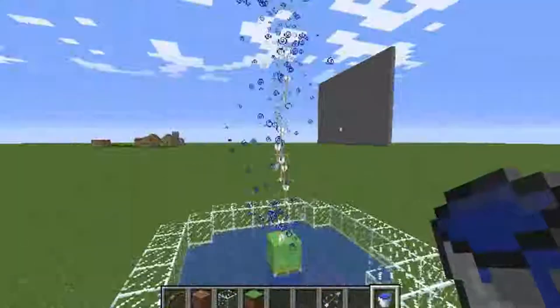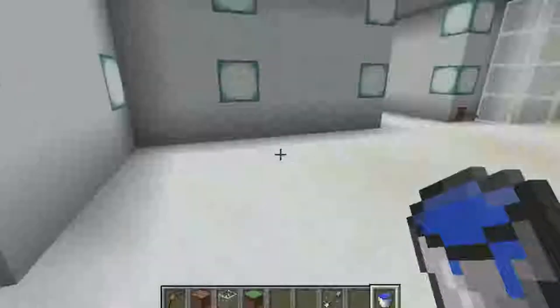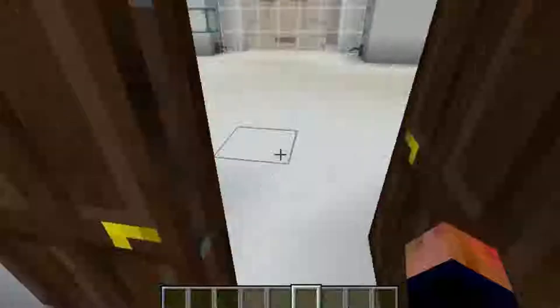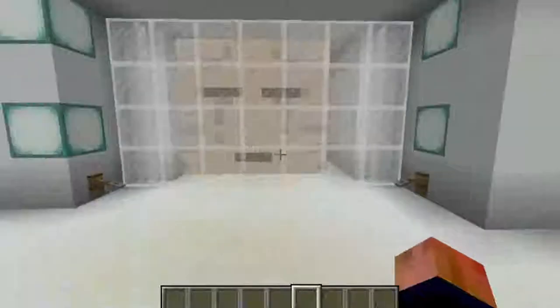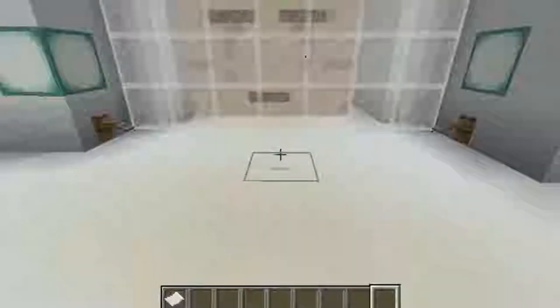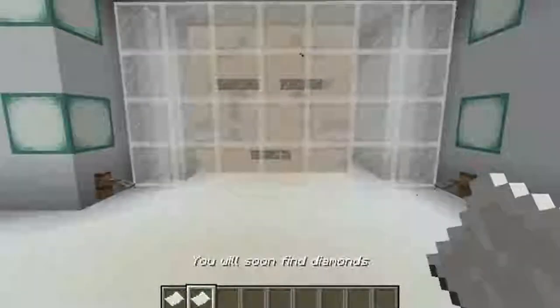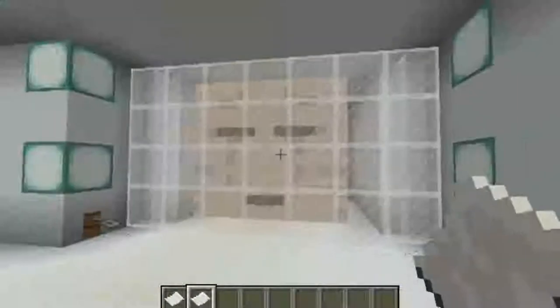Now let's get into the games. One of these is actually not a game — it's this guy right here, a ghast fortune teller. If we just walk over this trip wire right here, we get a fortune from the ghast.